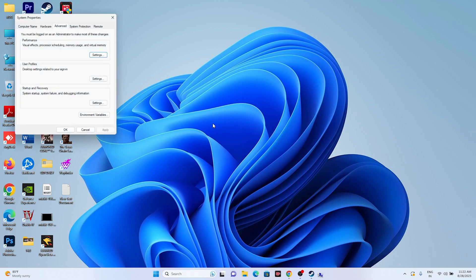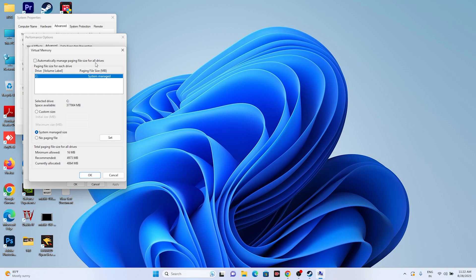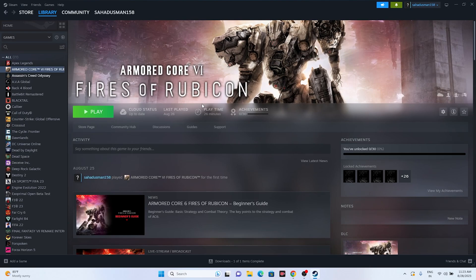Increase the virtual memory. Search for 'View advanced system settings', go to Settings under Performance, then Advanced, and click Change. Uncheck 'Automatically manage paging file size', then select Custom Size. For initial size, calculate: RAM in GB × 1024 × 1.5 (e.g., for 32 GB RAM: 32 × 1024 × 1.5 = 49,152 MB). For maximum size: RAM × 1024 × 3 (e.g., 32 GB: 32 × 1024 × 3 = 98,304 MB). Set these values, click OK, and try launching the game.